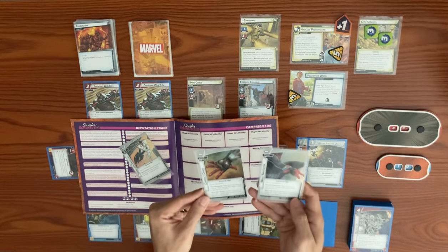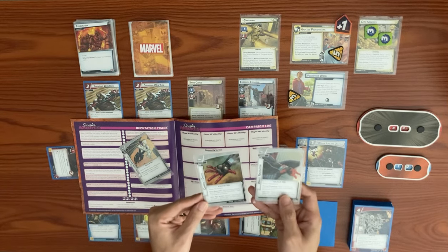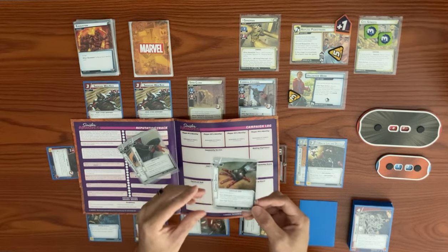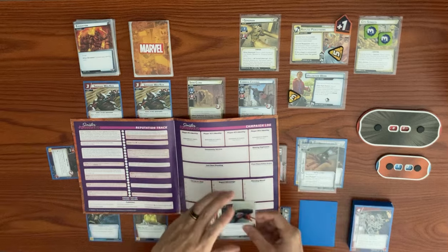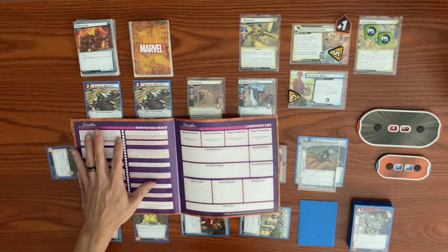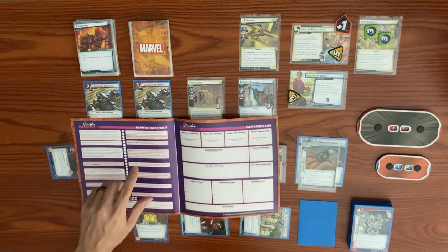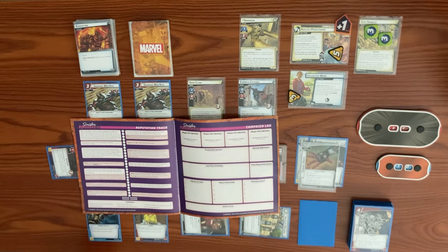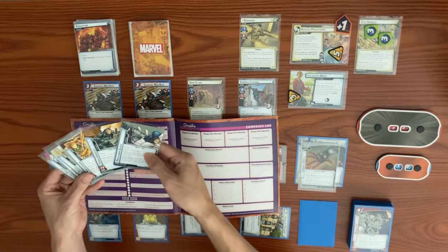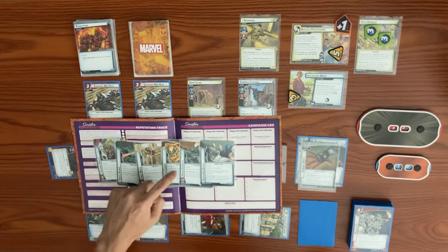We decide on the Compact Darts because it's not a forced response, giving more flexibility. We add the Compact Darts to Peter Parker Spider-Man for the rest of the campaign — it's a permanent shoot tech card that comes out during setup. We also choose one Osborne tech attachment at random, rolling dice to determine which of the six we get.